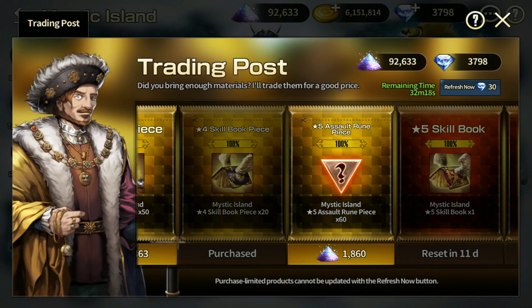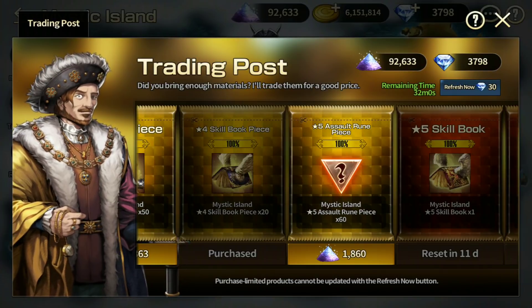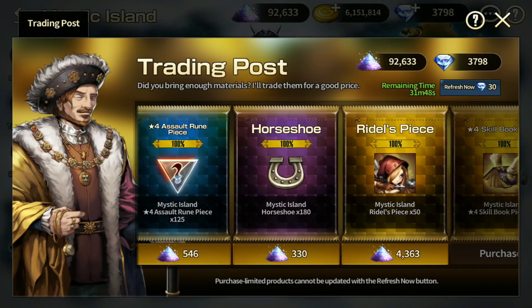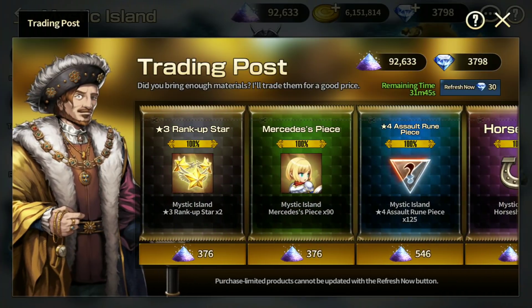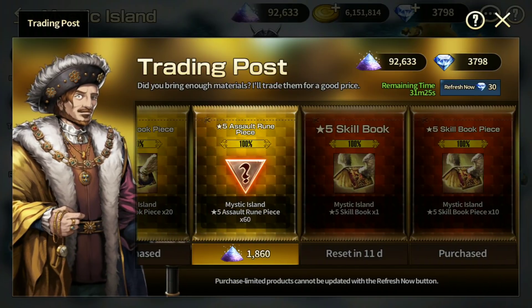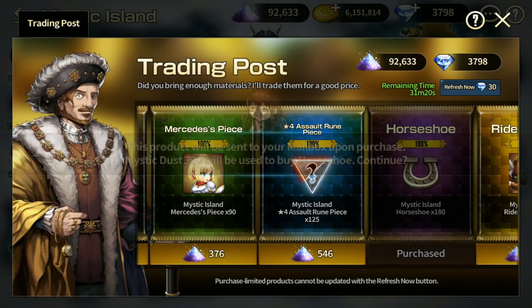These three things should be your main priority. For assault rune pieces I wouldn't recommend buying runes at all — go farm them in the rune temples using auto battles, it's very easy. So your priority order is: skill books first, then horseshoes, and lastly whatever is on the far left — slimes, rank up stars, or premium scrolls. Slimes depend on whether you need materials to level up mercenaries, but otherwise save up for the five-star skill book.